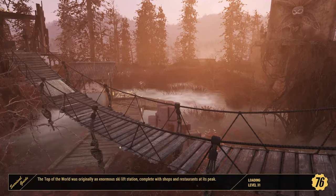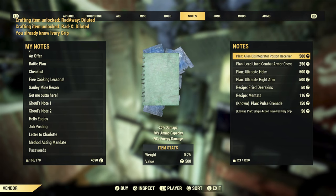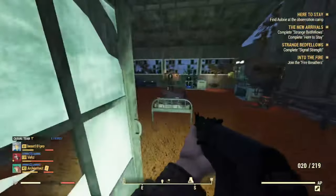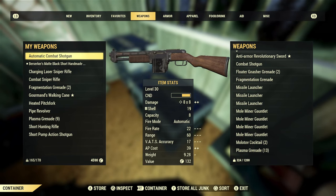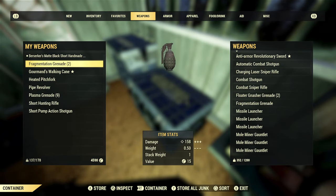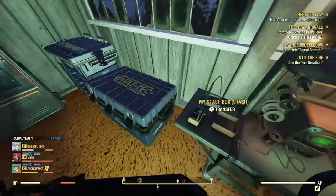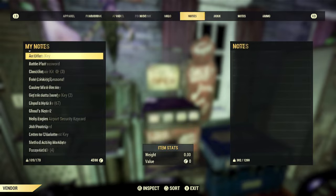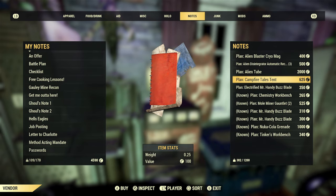The absolutely best way to get a whole ton of plans quickly is to open your map, find all the player vending areas, and see what plans they have. There are people out here selling 900 plans right now and you can just spend caps. Sometimes plans are very cheap. Do stay away from vendors with prices hiked way up — don't pay 2000 caps for a single plan unless it's genuinely a rare plan.